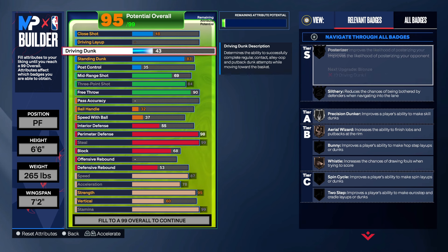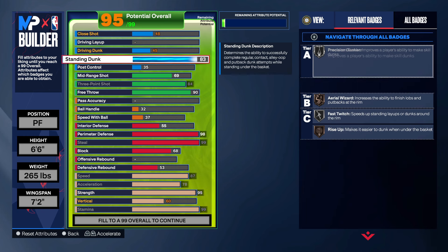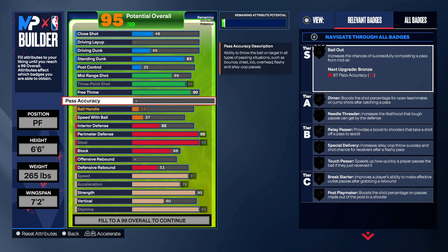Standard dunk packages hit better than the ones you get at like 45 or 65. Put your driving dunk up to 45 so you can throw on a couple dunk packages, but mainly you want to be using those standing dunks. You got that precision dunker too, definitely want to use that.